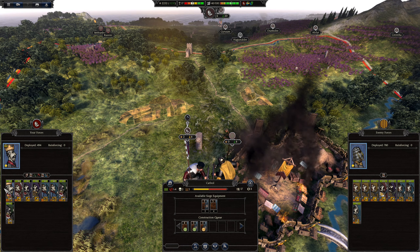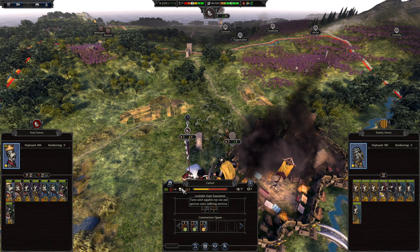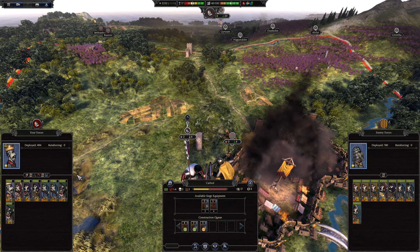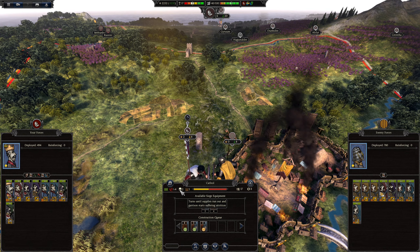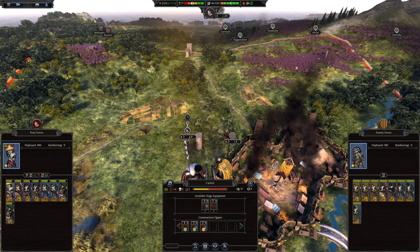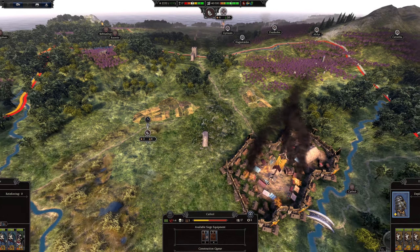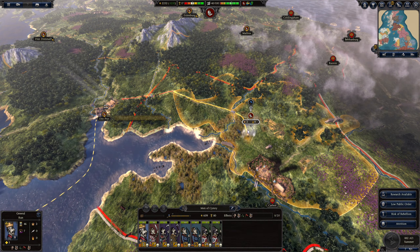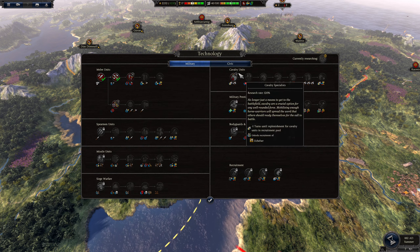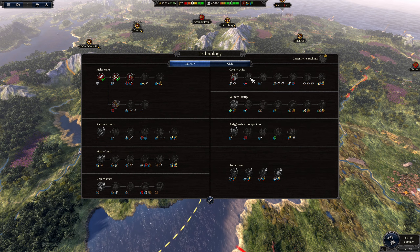In two turns they'll start taking attrition, but we're already taking attrition. Unfortunately here I don't think we can win — they have superior numbers and the walls. So we're going to give this one up. I feel it's going to be the right decision.